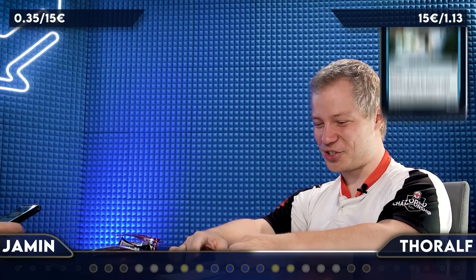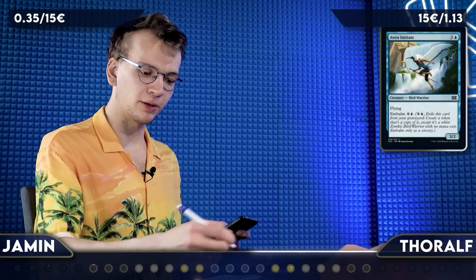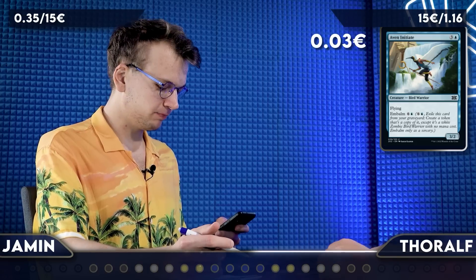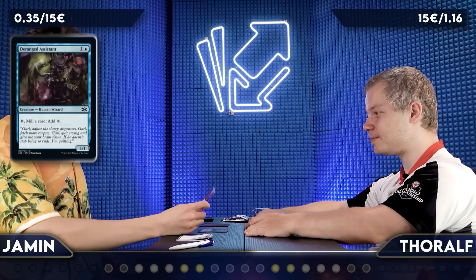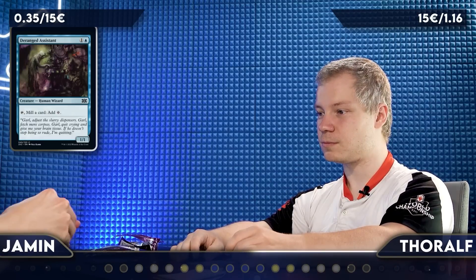I have an Avon Initiate, which is just terrible. You've hit the lowest point of our competition — 3 cents. Not a good one. Deranged Assistant — that was in Original Innistrad. It's great in draft, but it's not great here. Four cents. Still beats me.